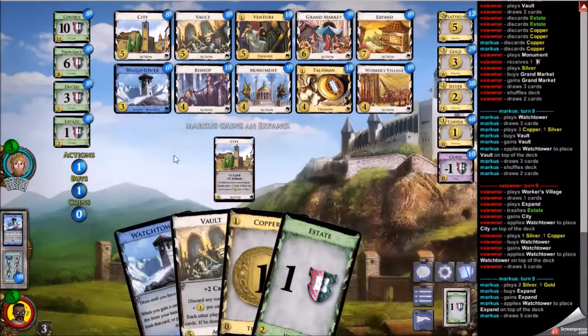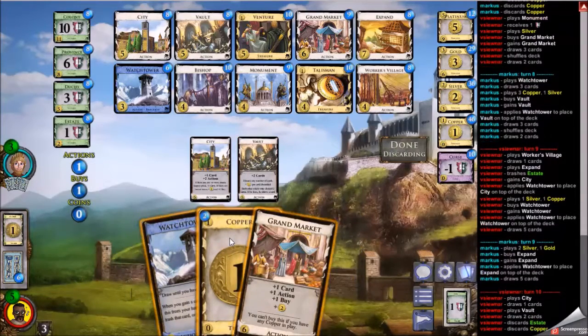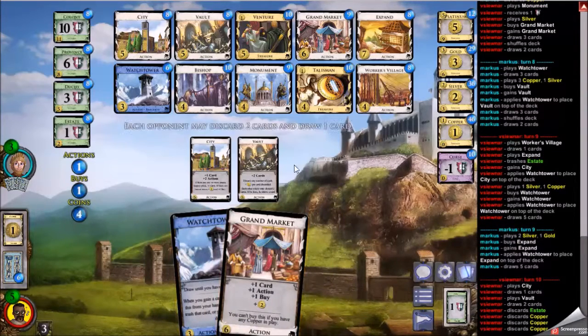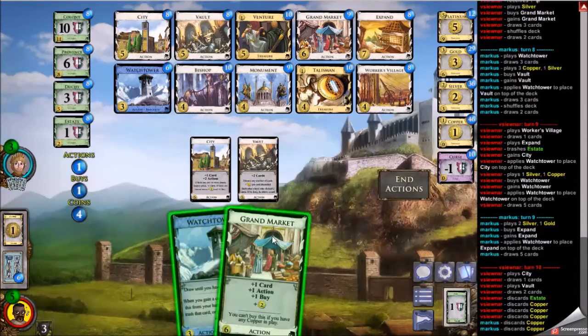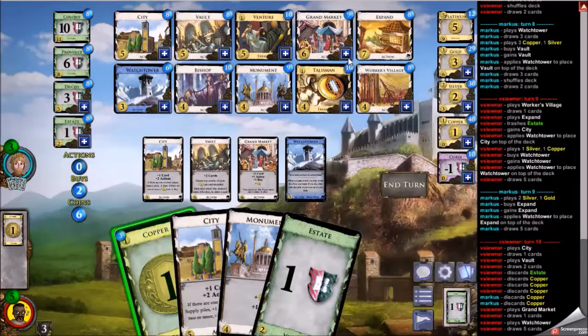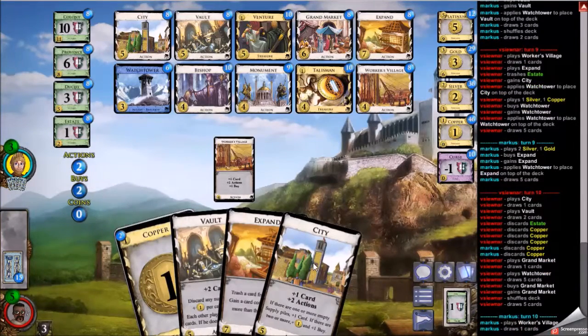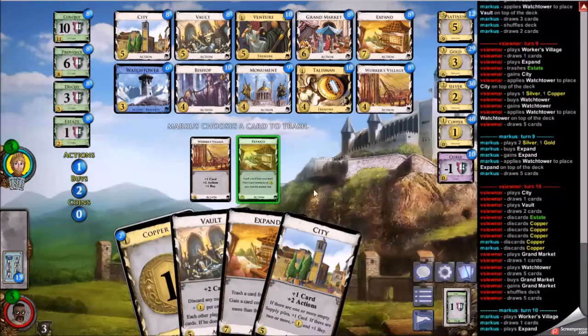Seven coins for my opponent. I thought it would have been a Grand Market given how they were playing with the gold and silver, but instead it's an Expand which is top-decked. Here I'm just going to draw through with this Watchtower and scramble whatever money I can — which turns out to be not a lot. I'm just going to buy another Grand Market. If I have a lot of those I should be in good shape. Running those is also another pile for the Cities to activate. Even if my opponent doesn't want to help me with the Cities, he will want to help me with the Grand Markets — it's just that good of a card.